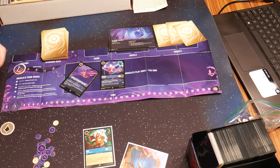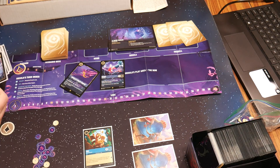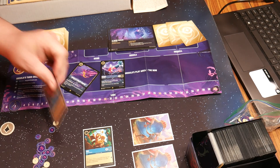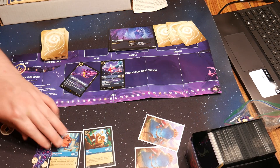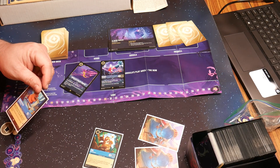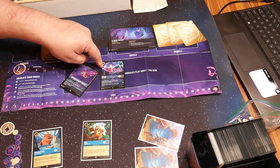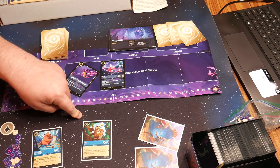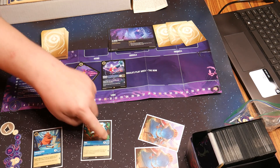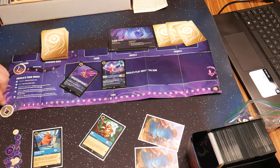We do our turn. I'm going to turn Flynn into ink. Just for giggles, we'll put out Phil — spend both ink and put out Phil. I can't use Phil yet; there are some cards that say you can use them right away, but he's not one. I could attack Heihei with Owl, but that three attack would kill Owl too. So just to get on the board, I'll quest with Owl for one lore.